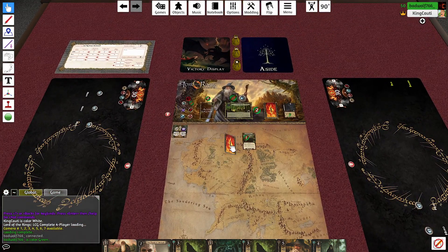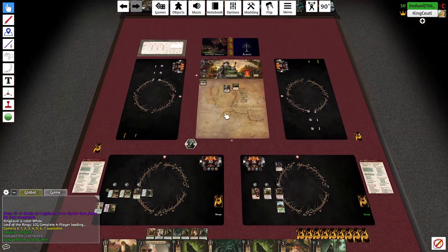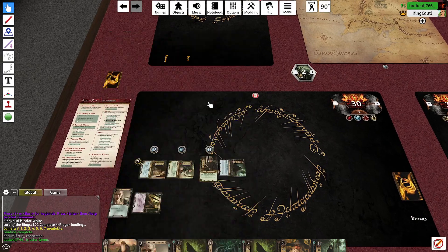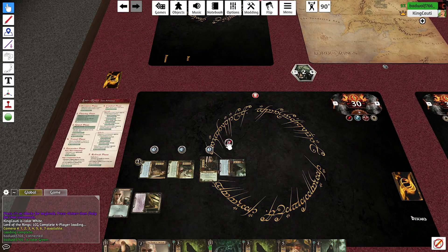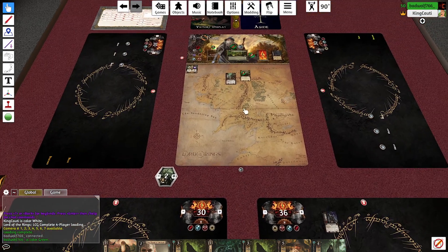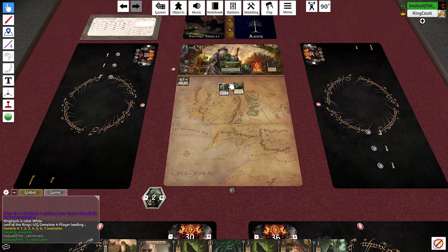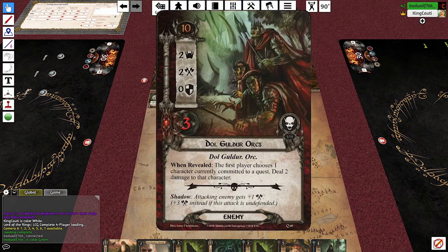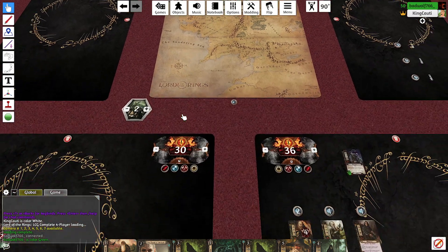We got Dol Guldur Orcs. The first player chooses one character and deals two damage to that character. Barevore is not on the quest — this guy has three health, he's a tank. They have five so we place one progress on here, and I'll still take this guy.